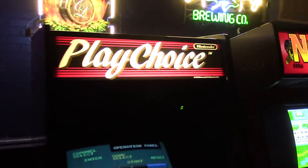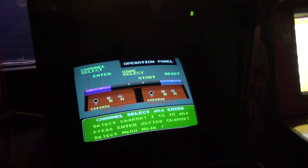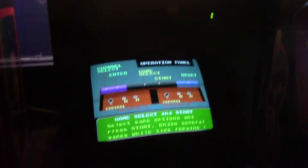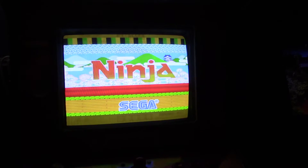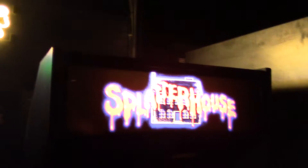Here's an interesting one. We have a Nintendo Play Choice 10 cabinet, which has multiple Nintendo games on it. The difference between this and the Nintendo Versus cabinets is that these are the actual NES versions, whereas the Nintendo Versus games were slightly different. And here's some of the gameplay of Michael Jackson's Moonwalker. Here we have a ninja game from Sega — I forget the exact title — but one of my favorites, Splatterhouse. We all know it on the TurboGrafx-16, but here is the arcade version. I did a video before on this showing you guys the ending.